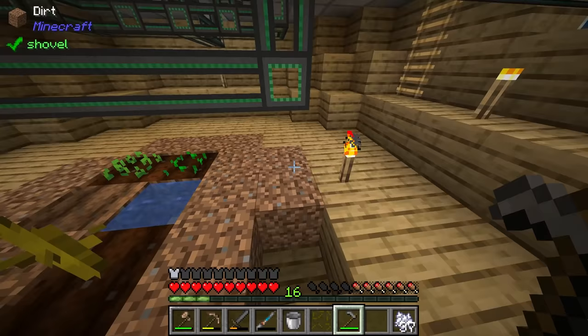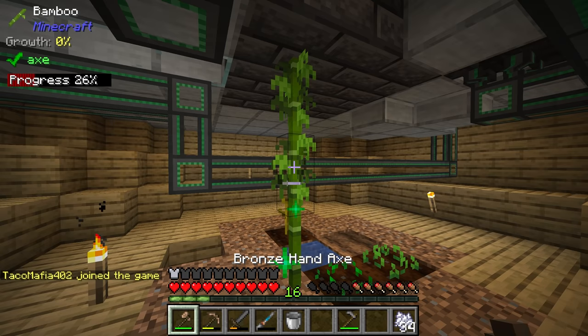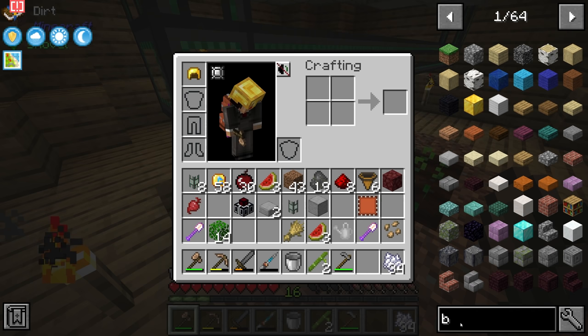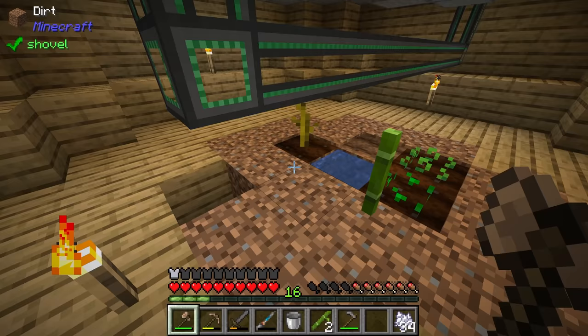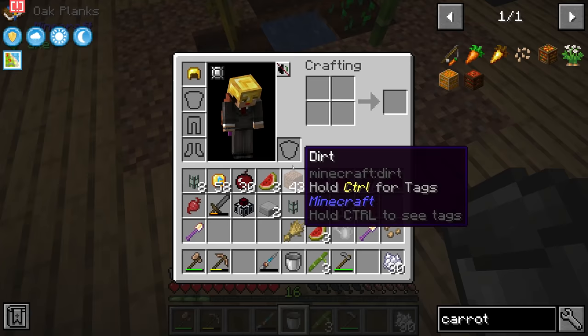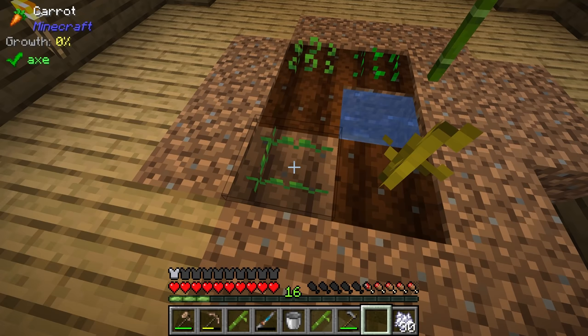We get bamboo seeds, which we drop down somewhere nearby. Using bone meal we can make the bamboo a little taller, then break it with the axe and look — we have bamboo! Now we do the exact same thing again but this time one bamboo into another bucket of organic water, and we get carrot seeds. So one bamboo into organic water — boom — carrot seeds.